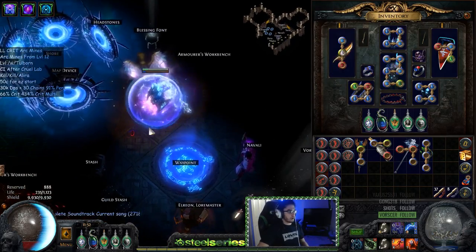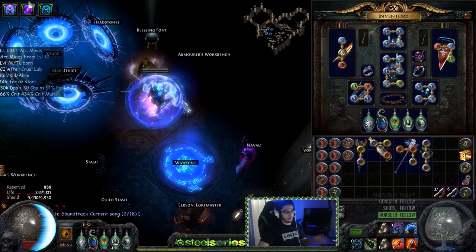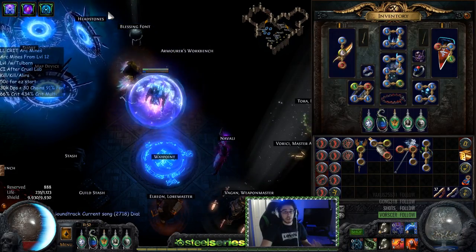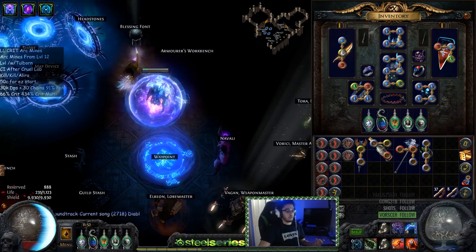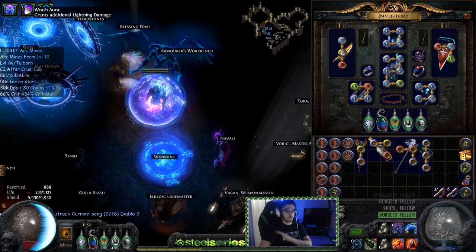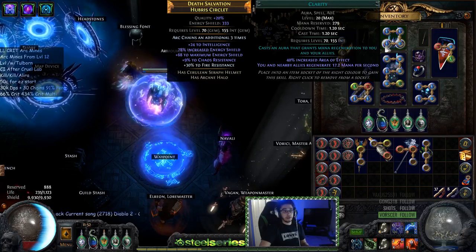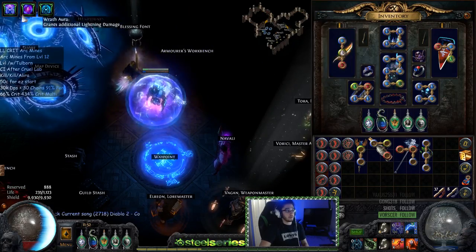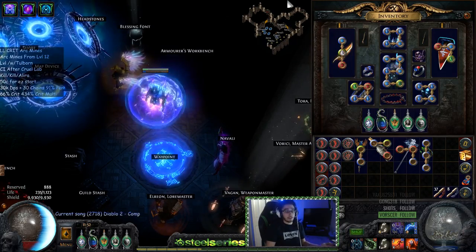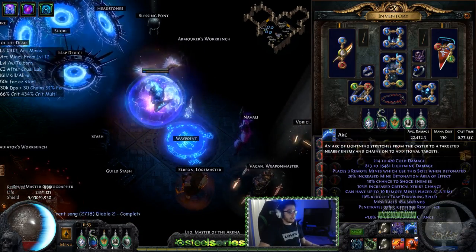Auras are pretty important. Wrath is a multiplier — it gives a huge boost to your lightning damage — however you're not going to use Wrath early game. You'll pretty much just use Discipline and Clarity because the mana cost is going to be an issue. Wrath is a 50% multiplier and it will completely kill your mana. My helmet has Discipline, Wrath, Enlighten, and Clarity, so wait until you have an Enlighten 2 or 3 before thinking about using Wrath — you may even wait until level 80.